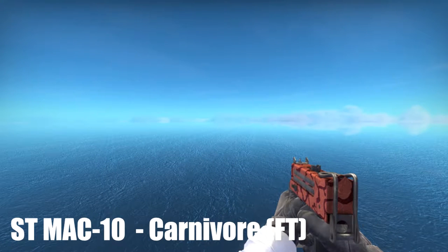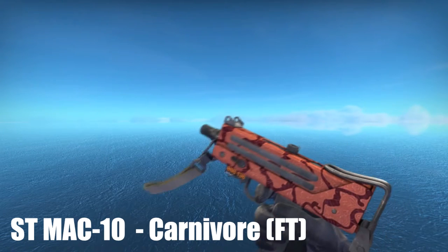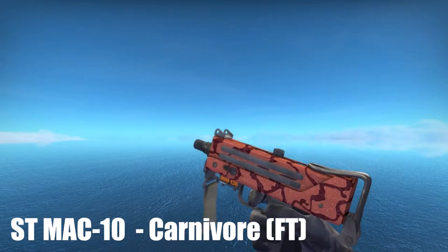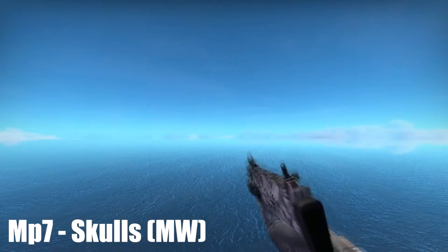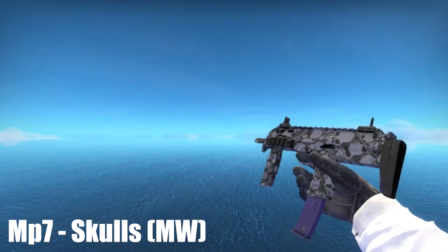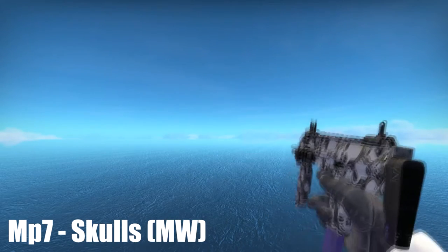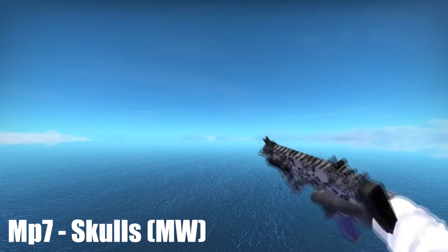Moving along with the SMGs, I got the MAC-10 Carnivore — this is actually a StatTrak as you guys can see. The skin looks really nice, it's super cheap. I don't use it as much, but when I do it's a nice skin. Moving along, I got the MP7 Skulls and I like the purple mag at the bottom — I think that's a really good combination with the skulls. Obviously you can tell by the name and the skin that it has a bunch of skulls on it, and it's a good MP7.